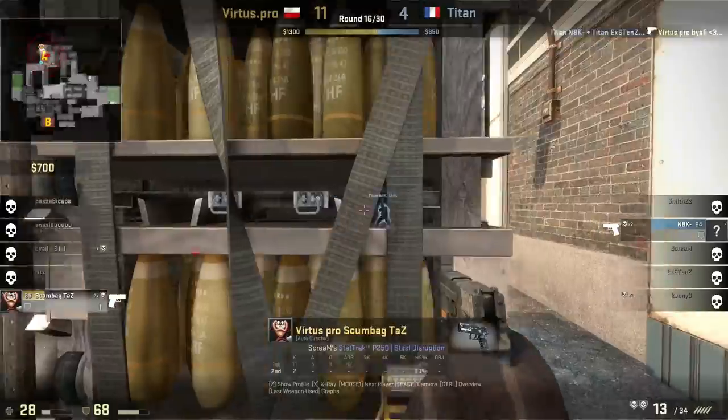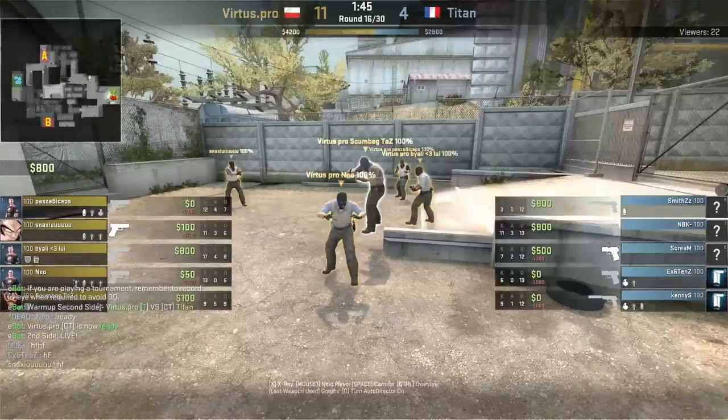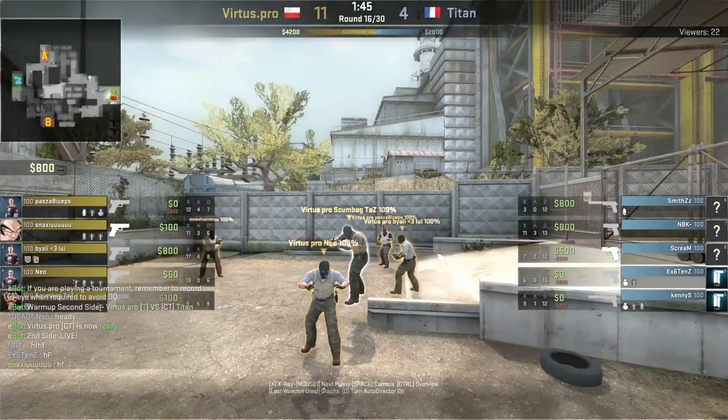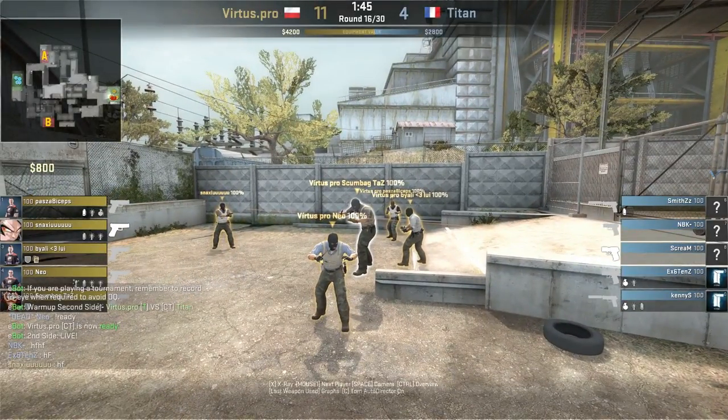Taz boom — headshot's the last guy. So let's hop back and check it out. Alright, start of the round, we check out the buys from both teams. First round, you have 800 buy money.